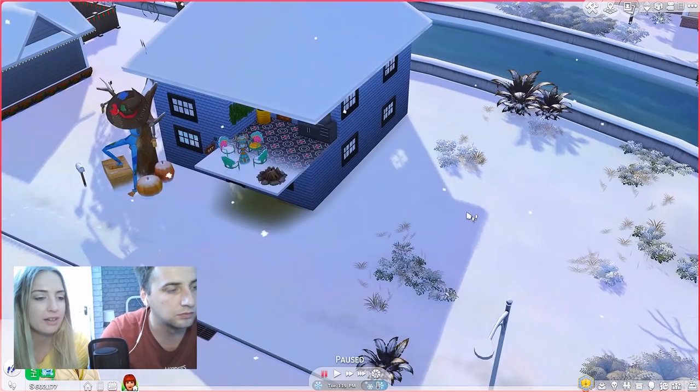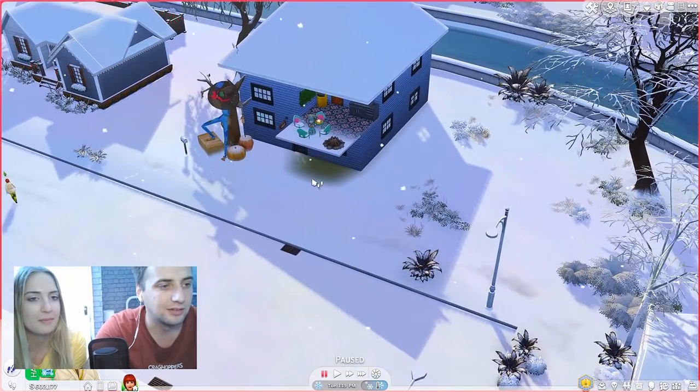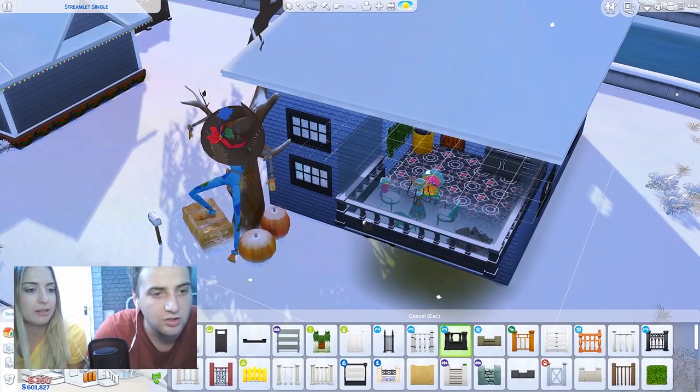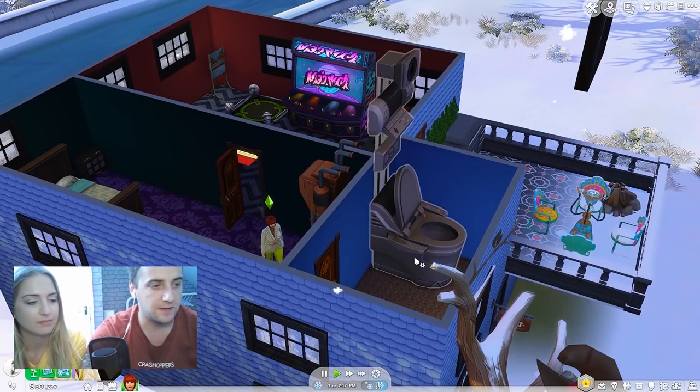Can I have a look at the outside of my house? Yeah. I need railings on it - if you go back into build mode. No, that's not it.